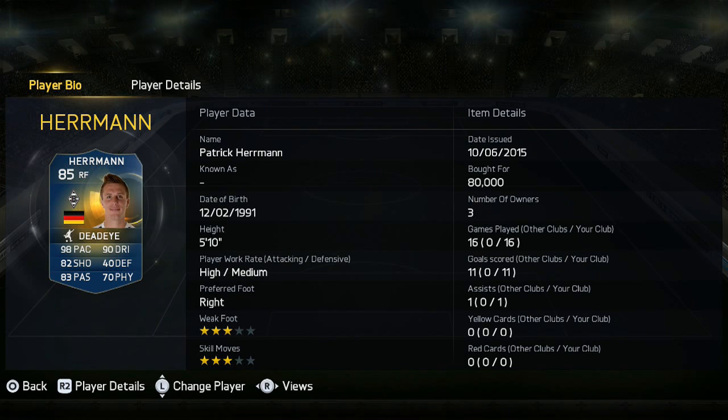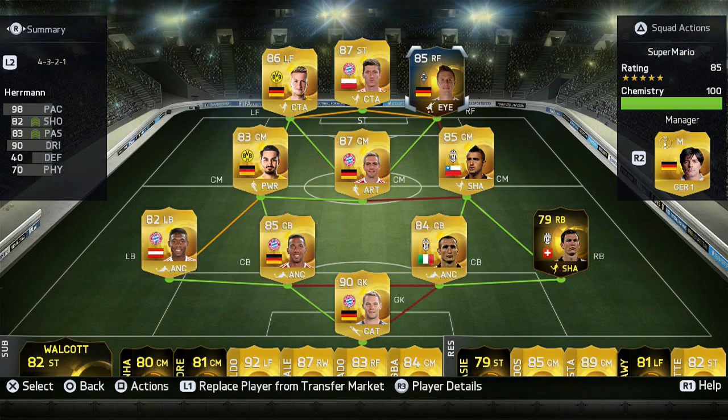Now when I click on Herman's card it says I played 16 games and scored 11 goals with him, but that's not true — I actually played 8 games and scored 9 goals while only registering 1 assist, which I find strange because he does have great passing and crossing stats. He cost me 80k and for a Team of the Season card I felt like that was a reasonable and affordable price for most people.